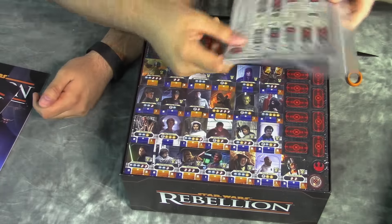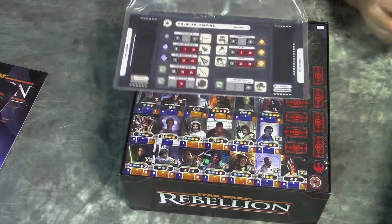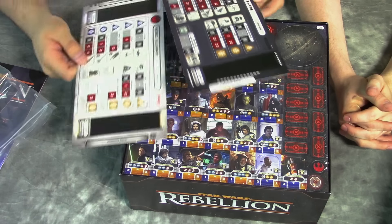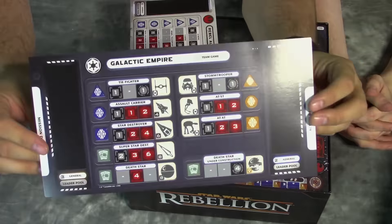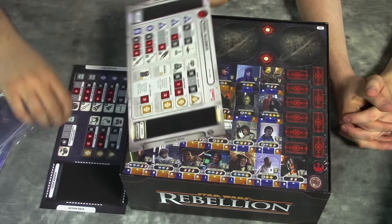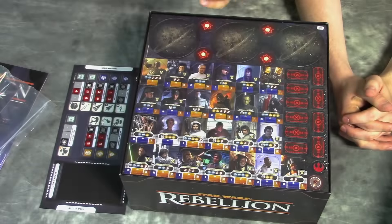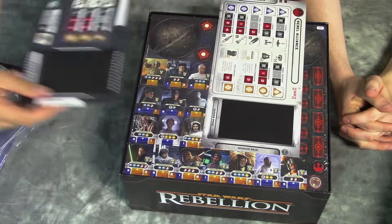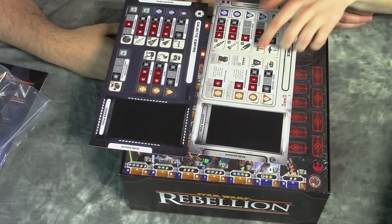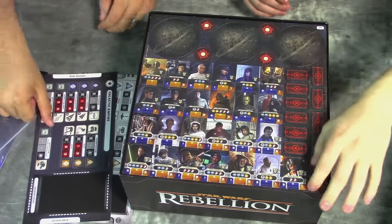We've got the player cards. You can play this game two to four players, which is nice — it's not just one on one, you've got a team game. There's a Galactic Empire team card and a solo side, and then the Rebel Alliance team side and solo side. It lets players see what's going on — you get the leader pool, the mission decks. Different factions have different stuff, like the AT-AT for the Empire.